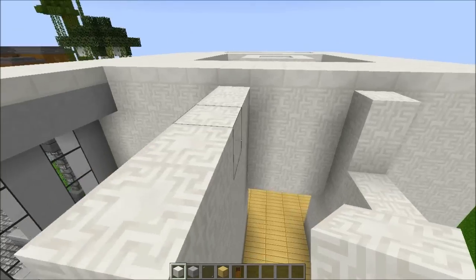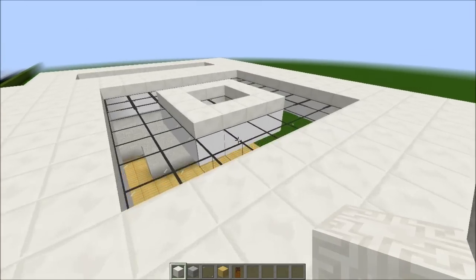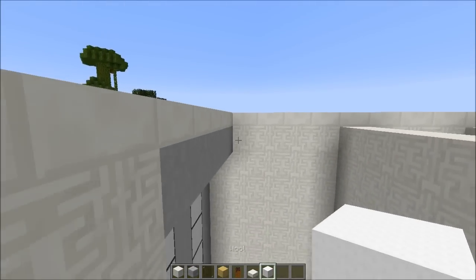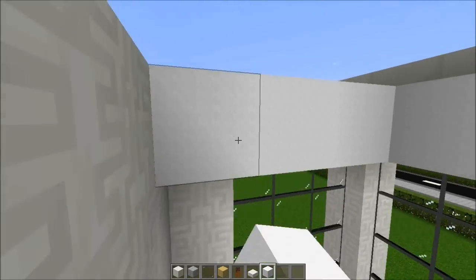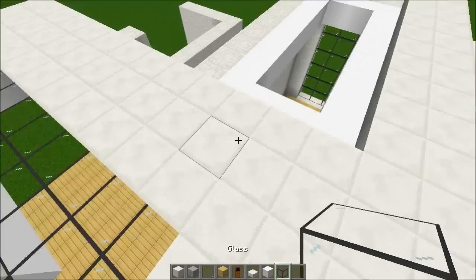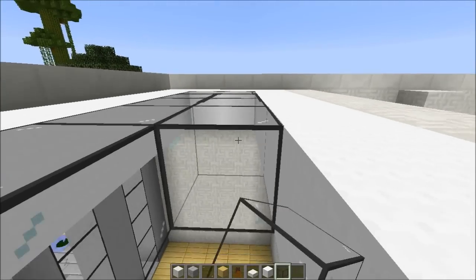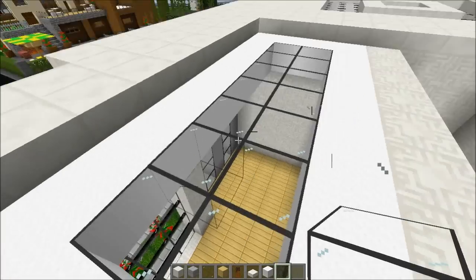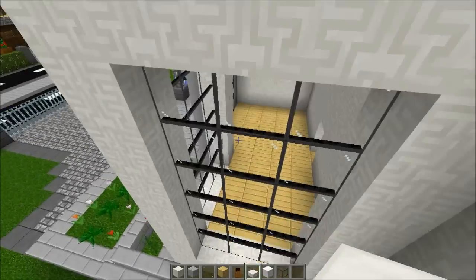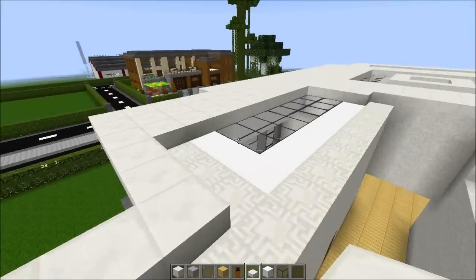I'm thinking of lowering the ceiling from here. This is going to be a one-block space — otherwise it would look messy. I want to put some glass with these as well; after all, this is the corridor. Now just hide all that with the slabs — I love these slabs, I really do.